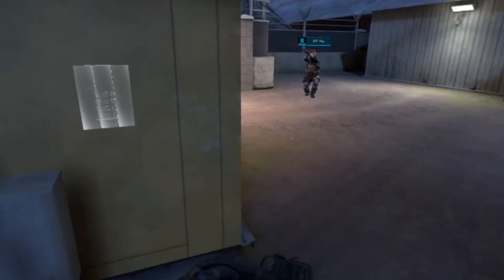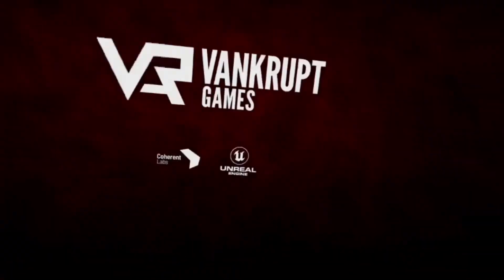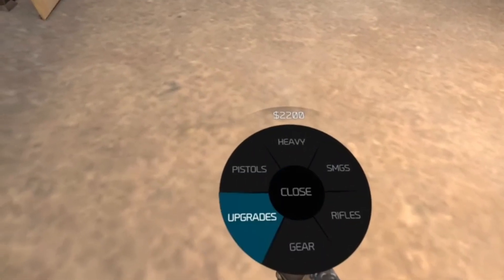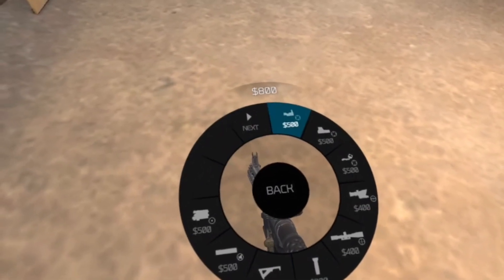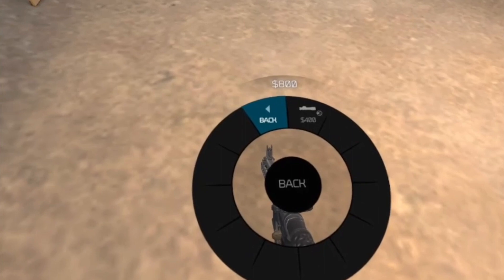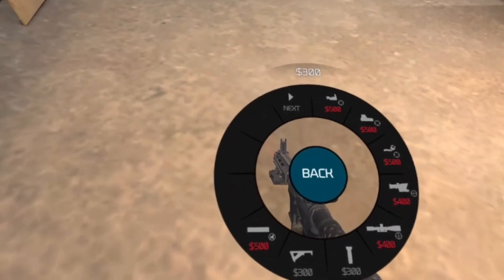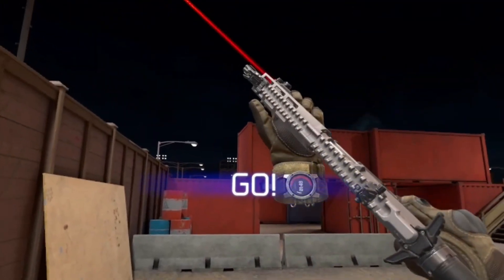When loading up Pavlov Shack, the logo actually follows your head now. In Search and Destroy, when you open the buy shop and go to upgrades, there are a lot more options with a next and back button for when there are too many. You can actually buy a laser now, which has never been part of the game at all — never in Search and Destroy have you been able to buy a laser, but now you can.